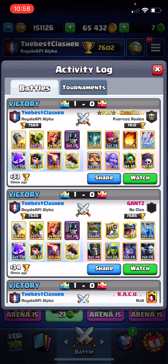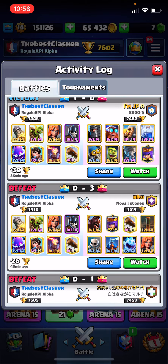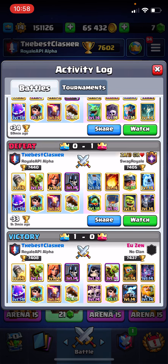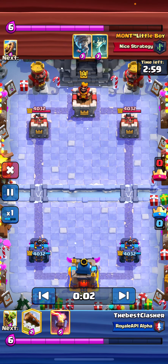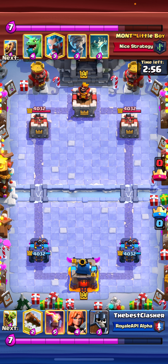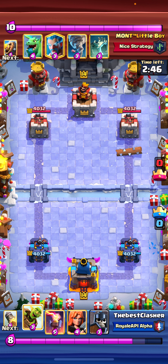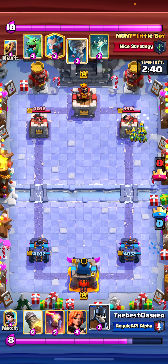We basically won because of rocket cycle, because we hit way too many counters to our goblin barrel and couldn't really defend his pushes unless we baited out his spells with the princess. Next up is a match against a graveyard deck. Graveyard has been meta because of the ice wizard buff, Prince, and Archer Queen. And since Mother Witch is not in the meta right now, it's really strong.